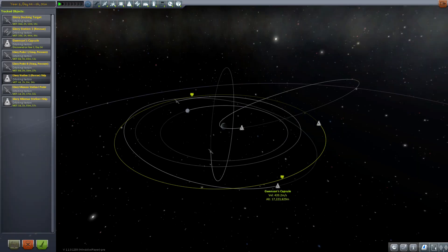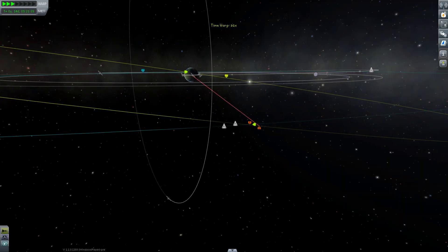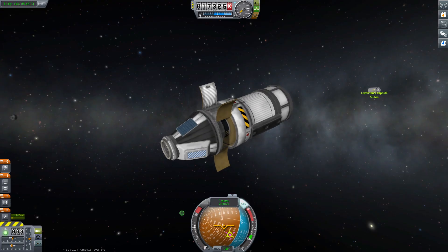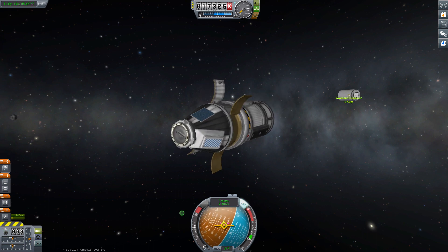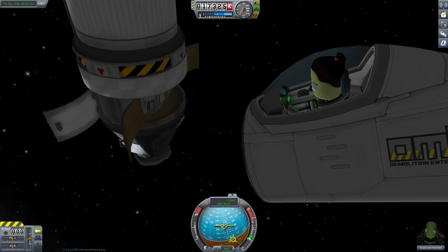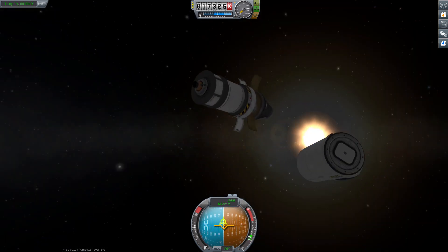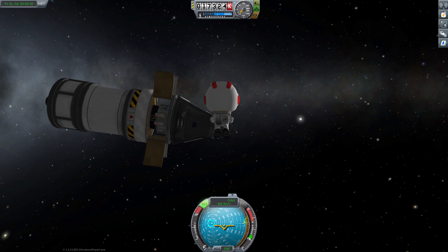Now there is nothing else to do but wait for Jeb and Bill to arrive at Minmus, and I almost forgot about someone very special. Gwenzen — I mean Kerman — waits for rescue, and I have no doubt she will be very happy about the Glory Rescue Ship arriving. A month passes but finally Gwenzen comes into sight. Oh, that's an interesting capsule and I have no idea how she got there. She doesn't seem very happy, but I quickly notice why — the capsule is haunted! Quick release. That must have been an error in the matrix.